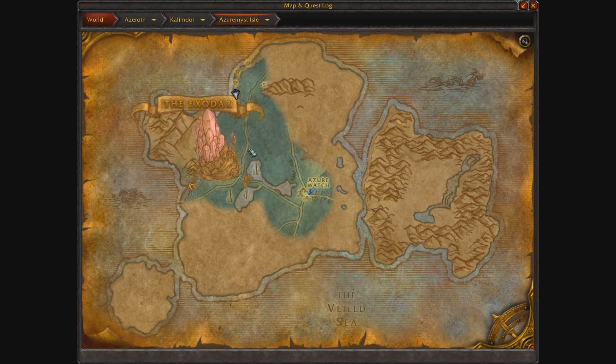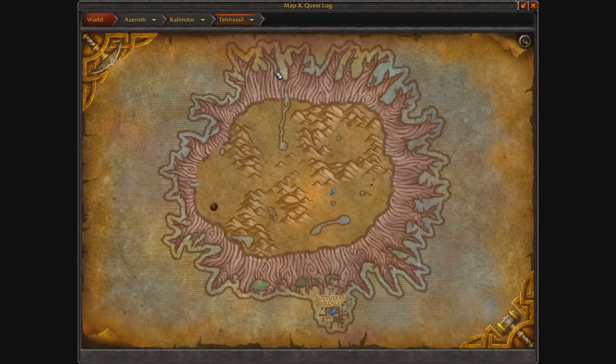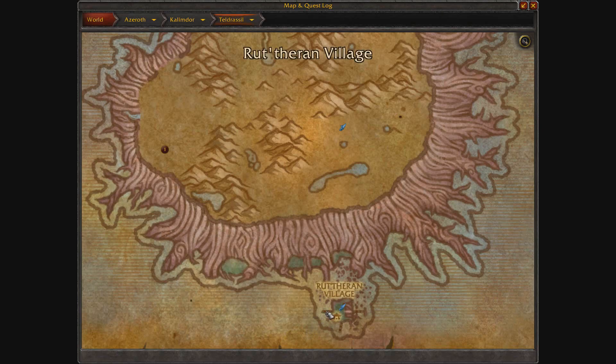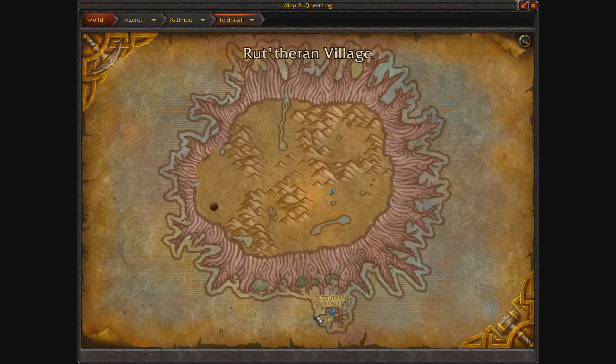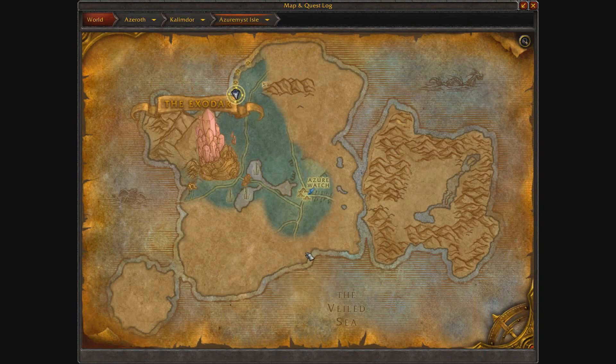First things first, you have to get to the Azurama style. The easiest way is to go to Terranesil, or Rathetan Village, or whatever this place is called. All you have to do is take the boat in a capital city — it's very easy — and then get on this port right here, this left port, and it will take you right to where I am.